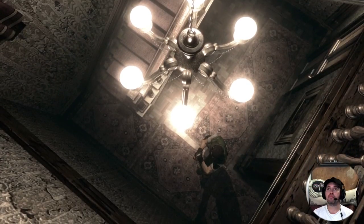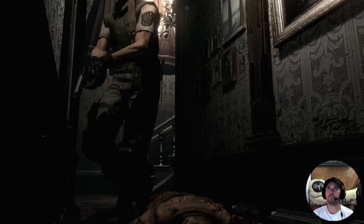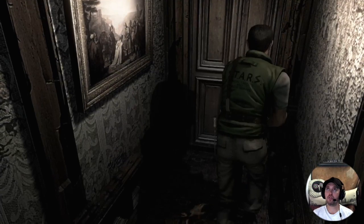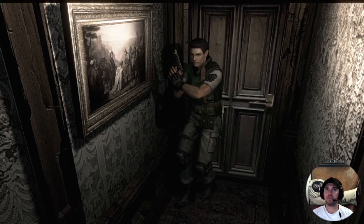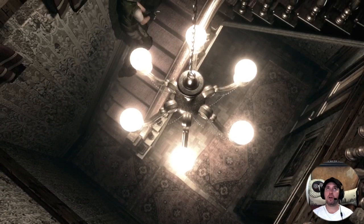I went in the bathroom already. Let's check my map. So let's see - typewriter item box, stairs upstairs. Didn't unlock any of that stuff. Let's see if we can unlock that first. I have a feeling the amount of times I go through there, something's going to happen. So let's go up.